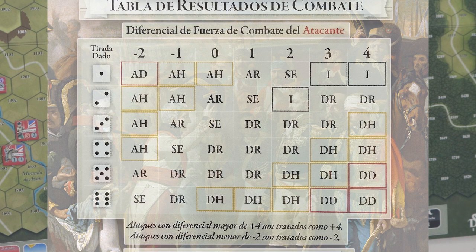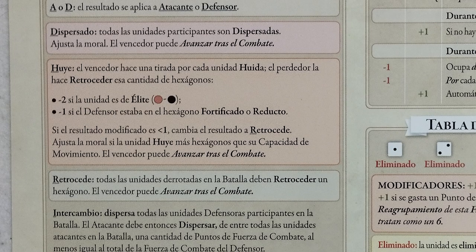La tabla de combate es muy sencilla: de 1 a 6 a la izquierda está la tirada de un dado, y arriba en los titulares tenemos un diferencial según los números de ataque o defensa de cada unidad. Si la unidad atacante tiene más potencia que la defensora, su valor será positivo; si es al revés, será negativo. Como máximo negativo puedes tener un diferencial de menos dos; como positivo puedes llegar hasta más cuatro. Los códigos son A y D para atacante y defensor. A la derecha tenemos: D de dispersado cuando desaparece la unidad, H de huida, R de retrocede, e I de intercambio.